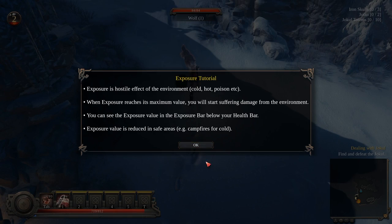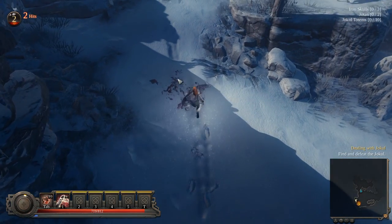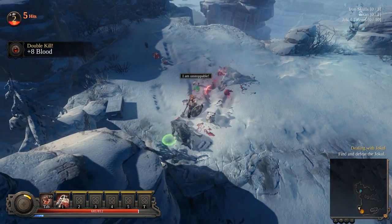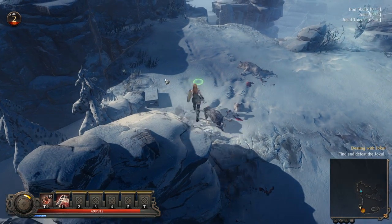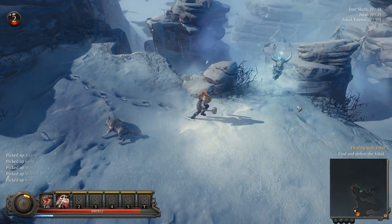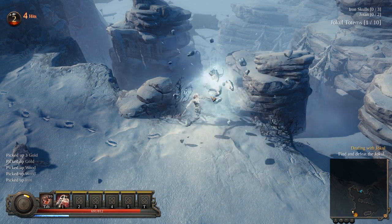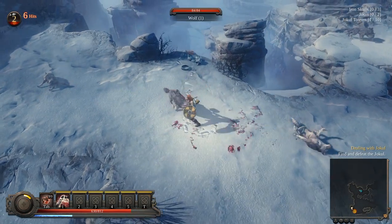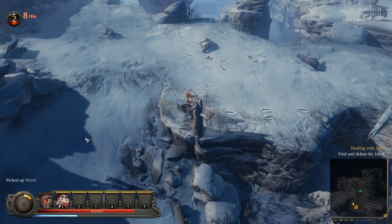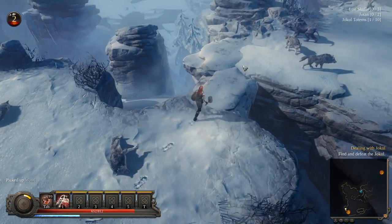Exposure tutorial: exposure is hostile in cold or hot environments. When exposure reaches its maximum value you start suffering damage. You can see the exposure value in the exposure bar below your health. The blue bar fills up at the bottom — that's the environment doing damage. Once the bar is full you will start losing health, and the only way to reduce it in this area is by staying near a campfire.